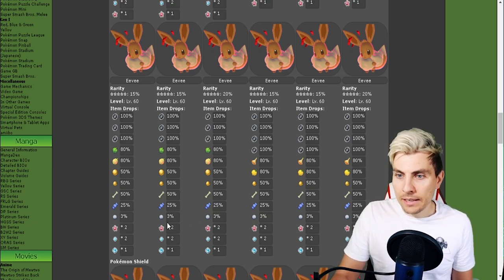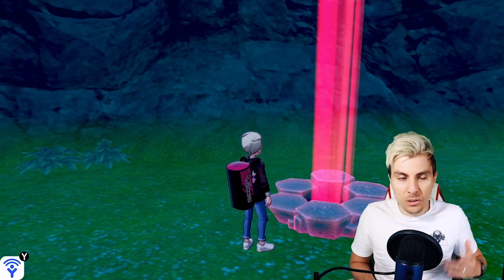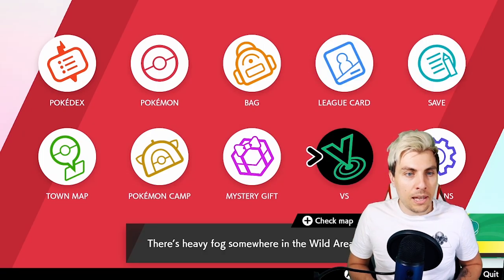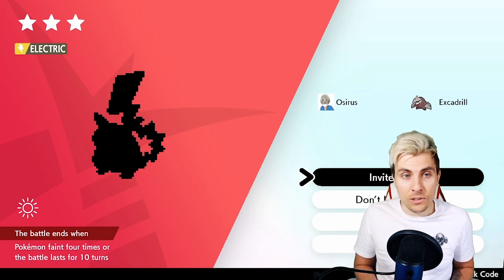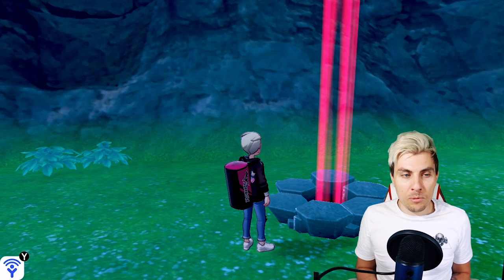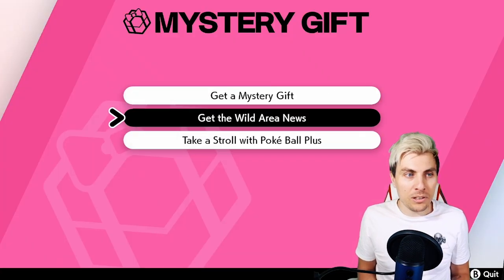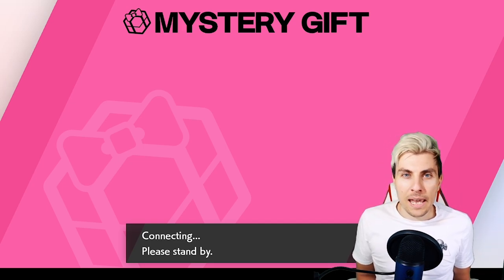We're going to hop into the game now and show you how to get this Pokémon. If you want to get the Wild Area updates, come into your Mystery Gift. If I look into my den right now you can see it still shows Gmax Pikachu. So we're going to come to the home menu, go to Mystery Gift, and then click on 'Get Wild Area News' — this will update your system.